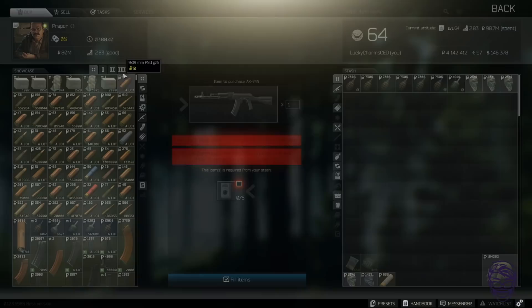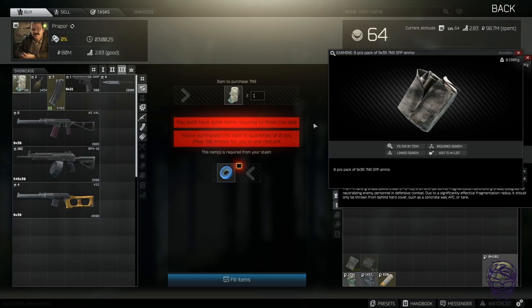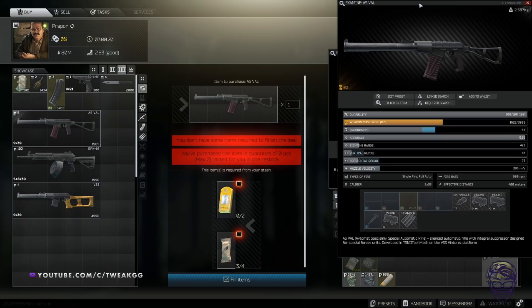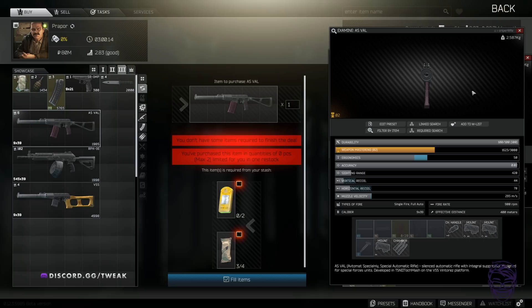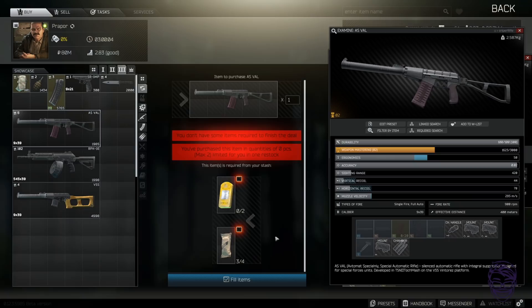Moving on to level-three barter trades. Prapor level three: an F1 grenade for two ES lamps — pretty good. Blue tape for a pack of SPP ammo — collect that early game because it'll be worth a lot in mid-game when people want SPP for the AS VAL instead of SP-5 or SP-6. The AS VAL trade for four MREs and two Geiger counters is NOT worth — MREs sell for way more than the gun is worth, especially since MRE values went up after the food/water mechanic was introduced.